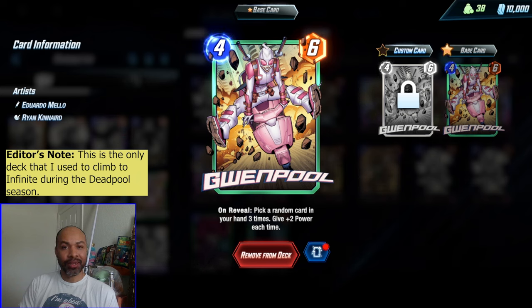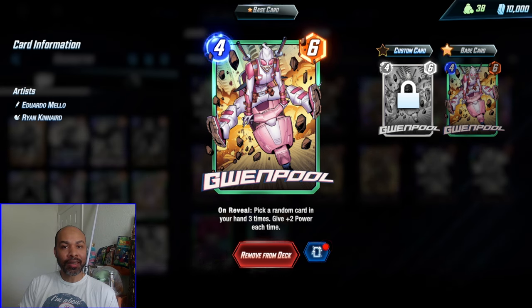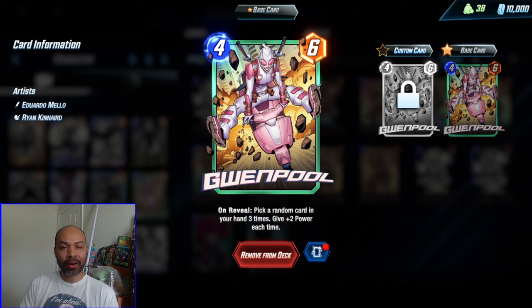So if this is a Galactus video, why am I showing Gwynpool? What she really allows you to do is buff Galactus. I just released a Galactus video where I was calling him a fun card and said he's very hard to get off. Gwynpool kind of makes that a little easier.